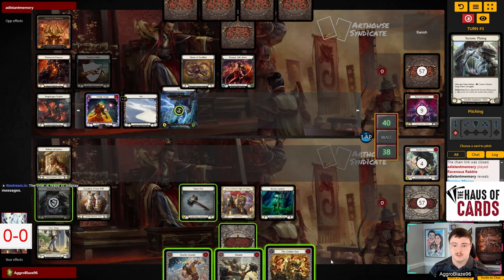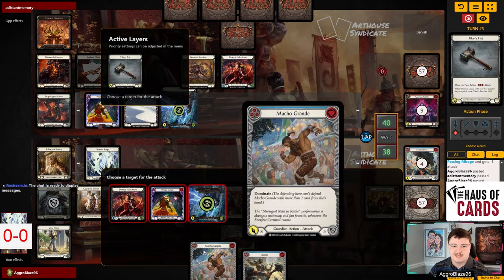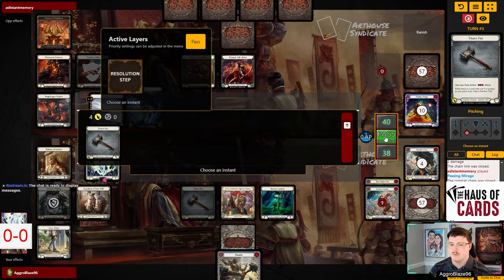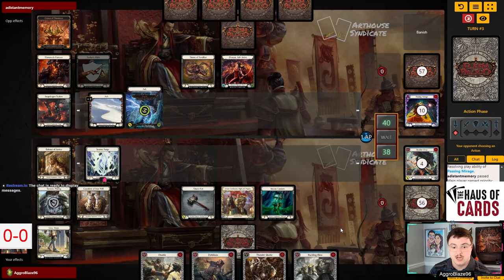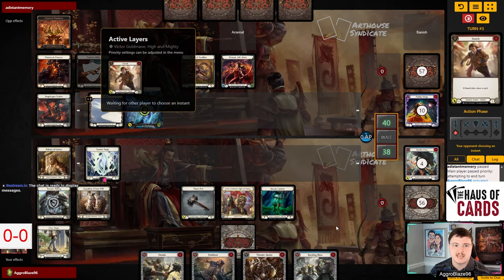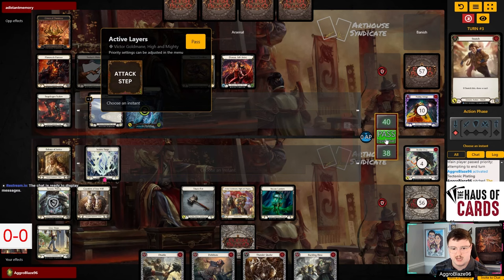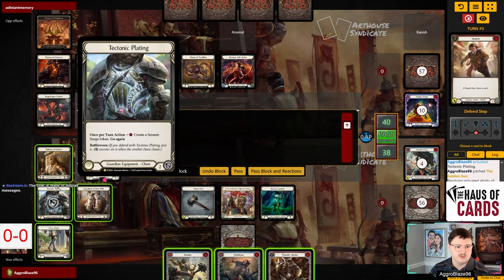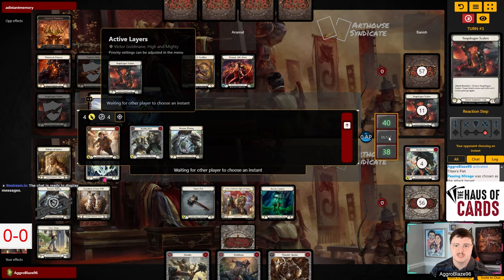We're just gonna go ahead and kill it. So we're gonna make a Surge, and then I'm gonna kill the Passing Mirage and pitch the Macho Grande, and we're just gonna clear the board and keep playing our game here. Buckling Blow is the worst of the cards here, so I'm just gonna give Buckling Blow and Tectonic Plating.